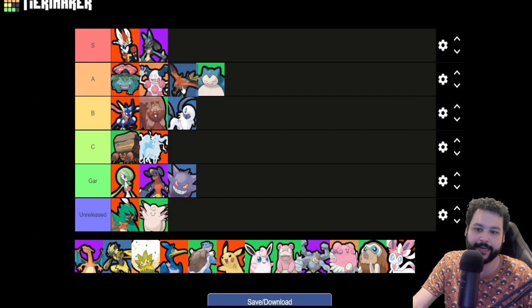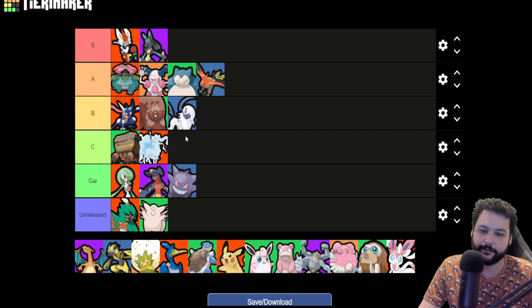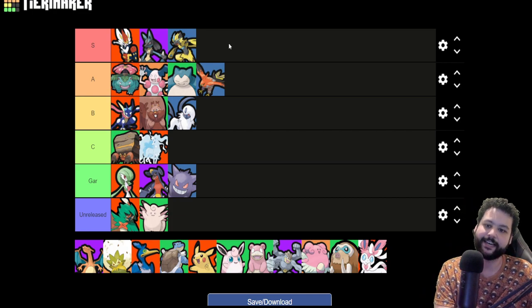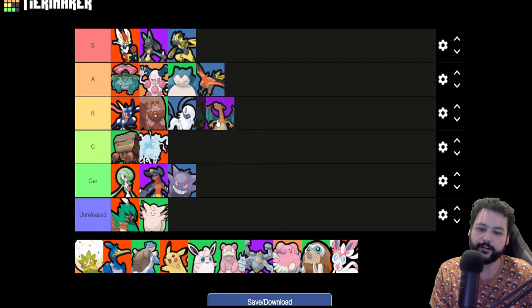Talonflame is definitely A tier, though I'm actually a little bit less hot on Talonflame now because Fly is really good but outside of Fly, Talonflame is like a dead Pokemon. Zeraora is like the exact opposite — Zeraora stays in the fight, he can survive, his DPS is just so crazy, he has nice AOE from Discharge around him, his ultimate's great. He's going to stay in S as the best jungler in my opinion right now.